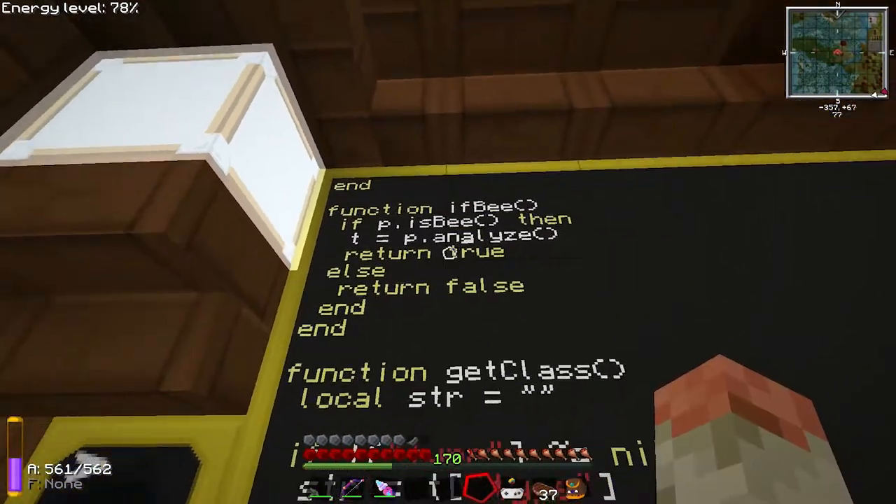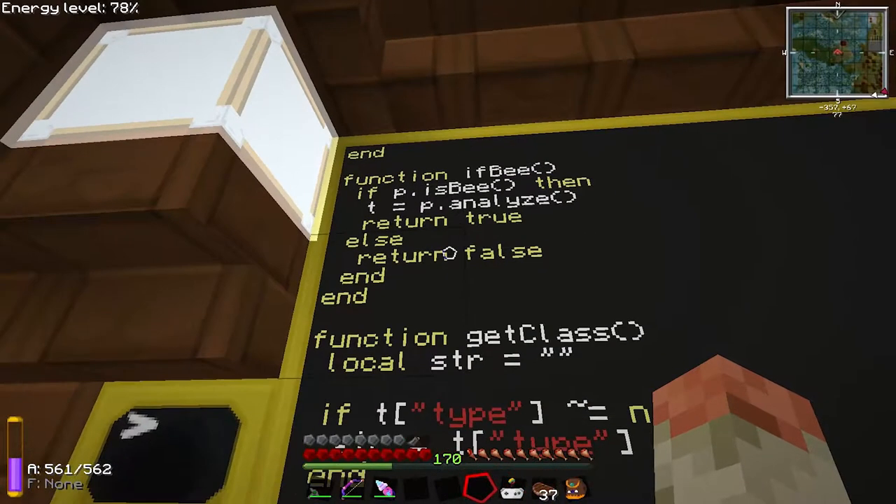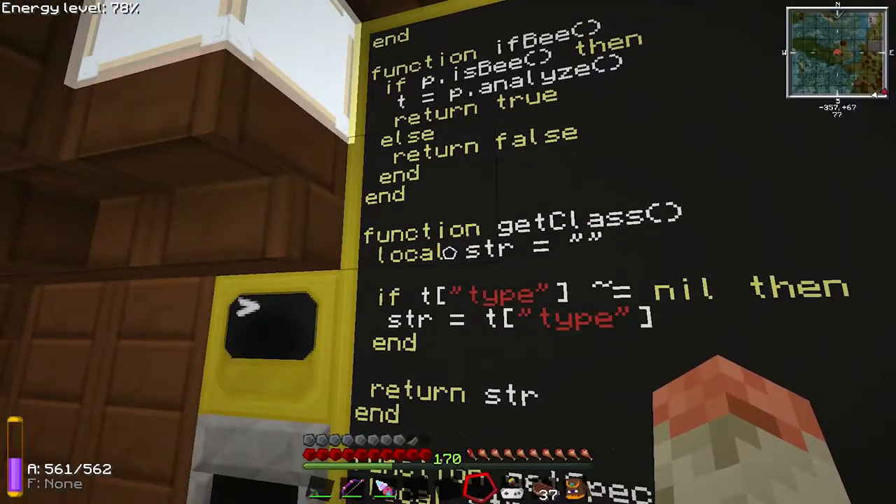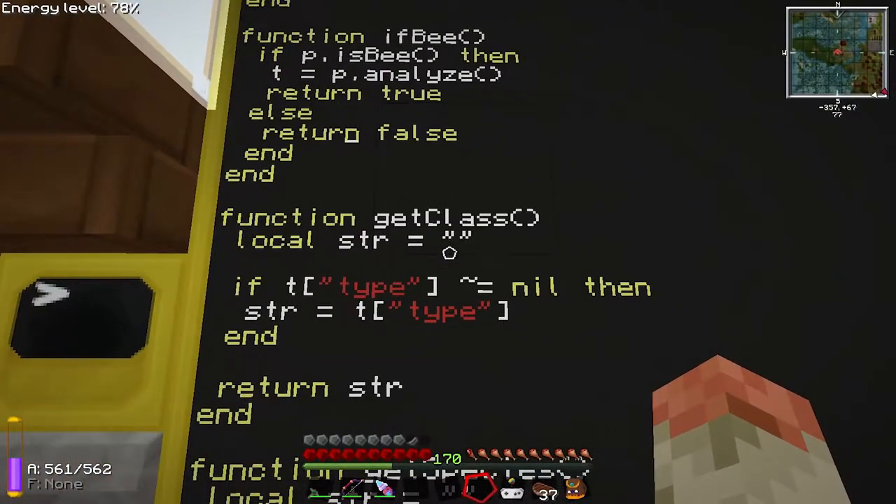The getClass function declares a blank string and then uses the t table.